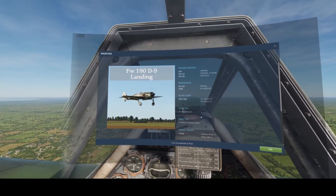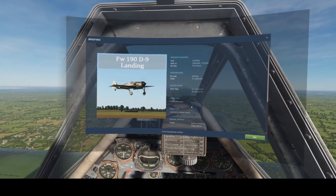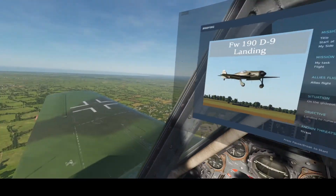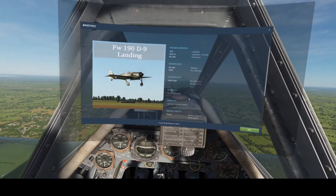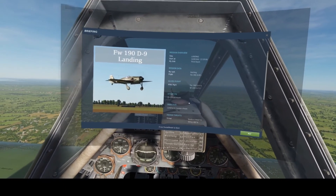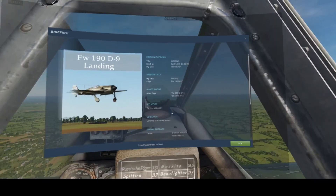Hello everybody and welcome back. We are in the FW190 Dora. I have something interesting I'd like to try. We are out at Normandy. I've got the landing situation set up. I would like to try and see if we can do some short-field landings.